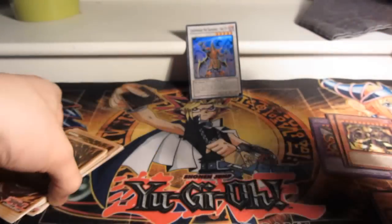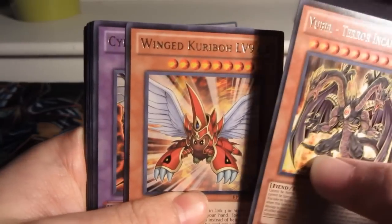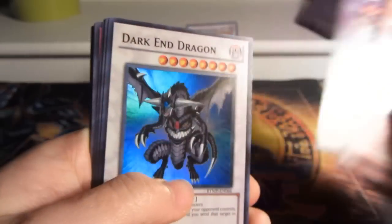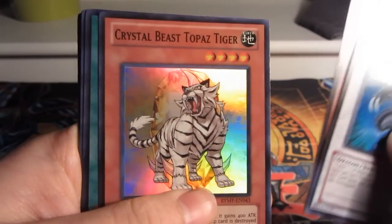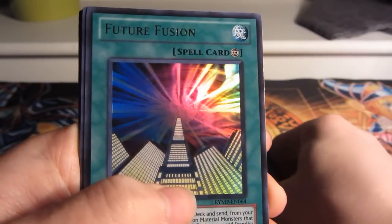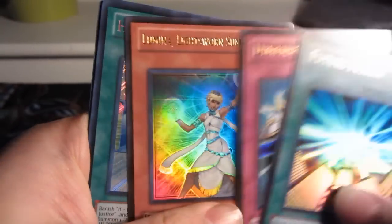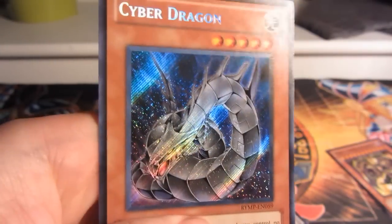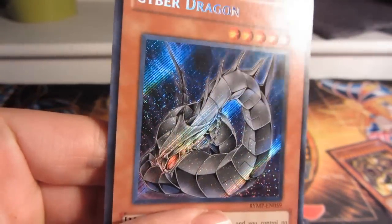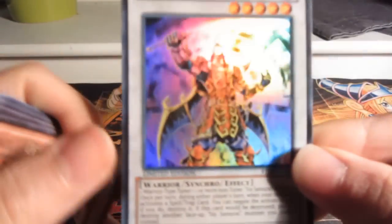Quick recap of those three packs. Rares: Yubel Terror Incarnate, Wynn the Wind Charmer Level 9, Cyber End Dragon. Supers: Dark End Dragon, Neospatian Grand Mole, Crystal Beast Topaz Tiger. Ultras: Future Fusion, Dimensional Prison, Lumina Light Sworn Summoner. Secrets: Hero Flash, Crystal Promise, and Cyber Dragon. Really cool alternate artwork there — nice stuff, not gonna complain. Really worth it, I would say. And of course the Super Rare promo Legendary Six Samurai Shien.